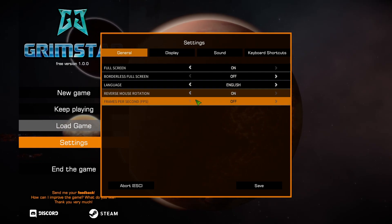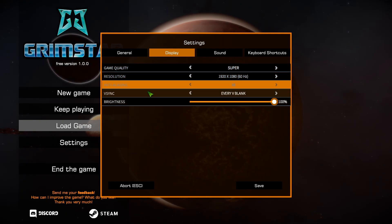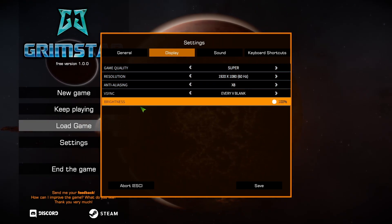I like the fact that you can decide to choose how much FPS you're getting. For display options you've got game quality, resolution, AA, V-Sync on or off, and brightness.